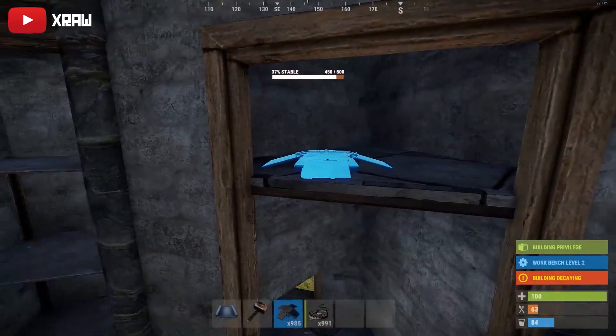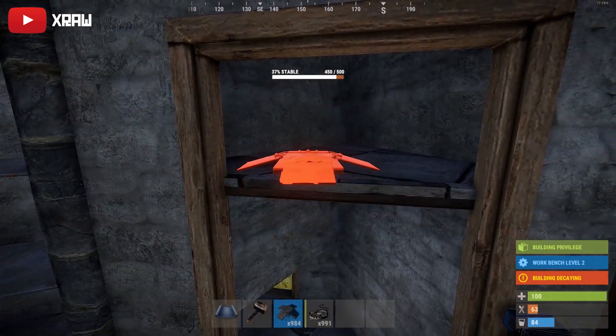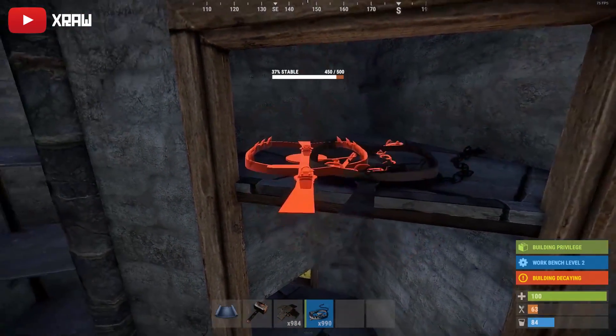Coming back into this base here, as I mentioned earlier you can see that I can only place one landmine, and therefore for triangles I would recommend using snap traps as you can fit more in a smaller area.